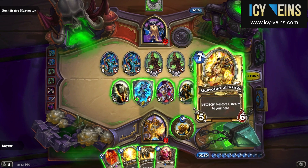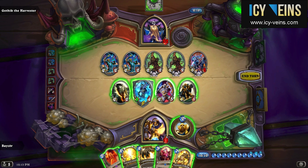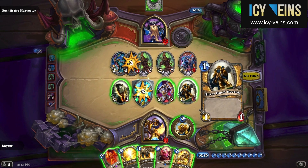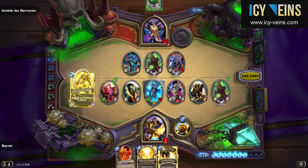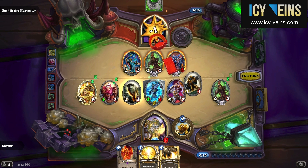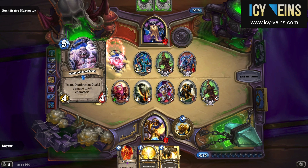Fortunately for me, Gothik decides to play a flurry of minions here so that my Mind Control Tech can actually come in handy and hopefully grab a good minion. There were five minions on the board and there was one that I really wanted to get, which was the 5/5. I killed one off trying to minimize the chances of getting the Crazed Alchemist — and it worked, insofar as I did not pick up the Alchemist. I then decided to heal myself even more and ignore Gothik's board, just going straight for him. It is probably also a mistake not having made a trade with my stolen minion and just going for Gothik's hero, but not a very big mistake.